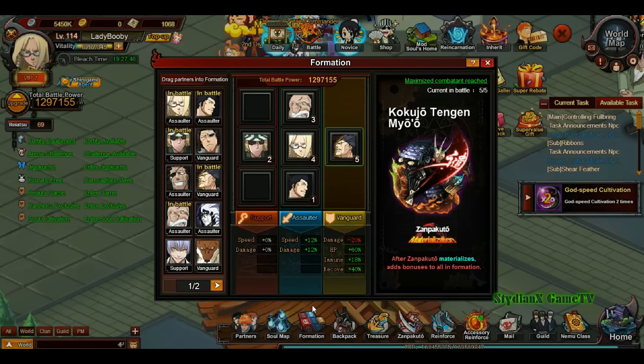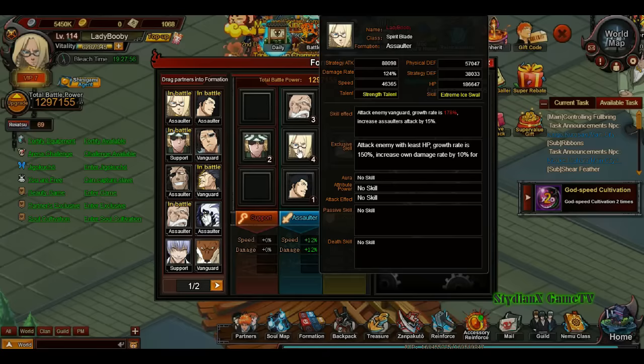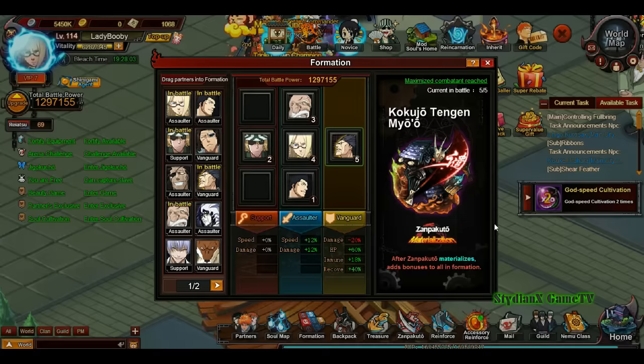For partner combinations, if you want my opinion, I would go 122 or 221 — whichever works since people have different turns. That's one vanguard, two assaulters, and two supports. I think that's the most balanced formation you can get in-game. I'm going to put this on my mini-series as well.